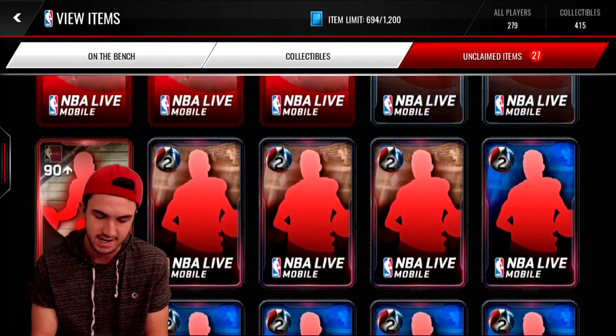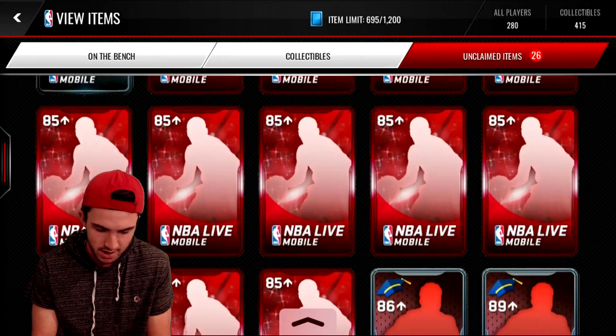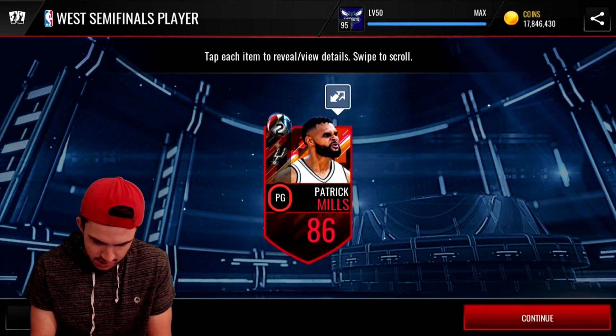Nene — I think he is the lowest overall in the packs right now. Seems like they have a lot of Rockets players getting cards. Lots of Arizas and lots of Nenes — hopefully we can get some variety going in here. Patty Mills.